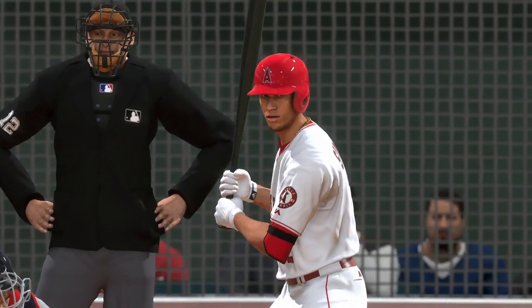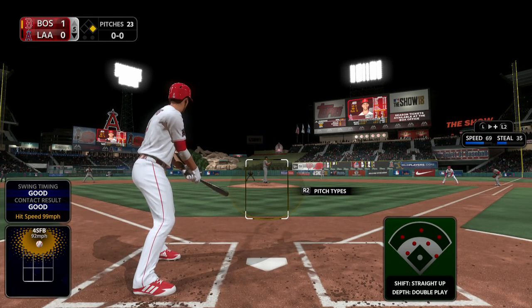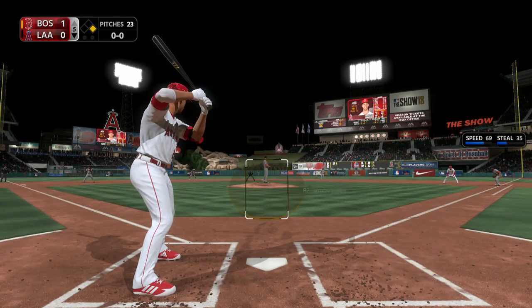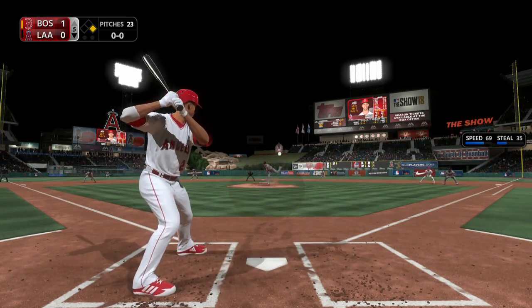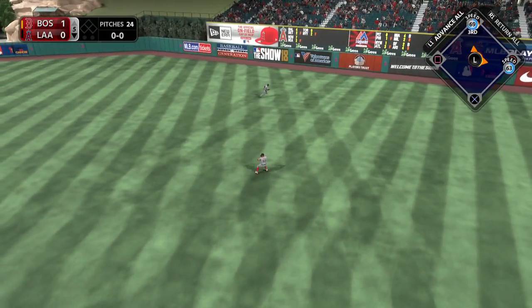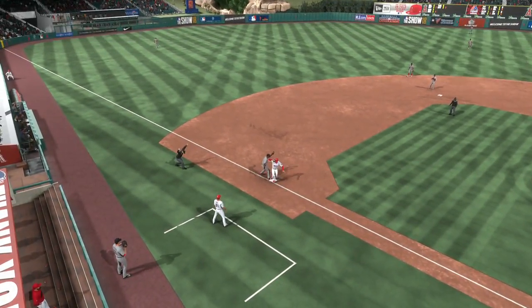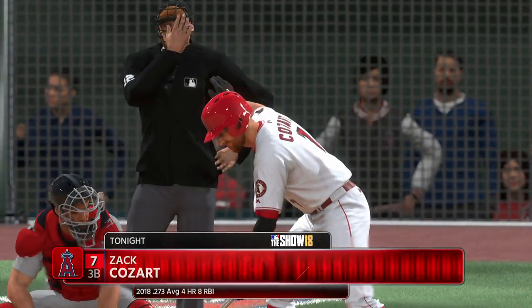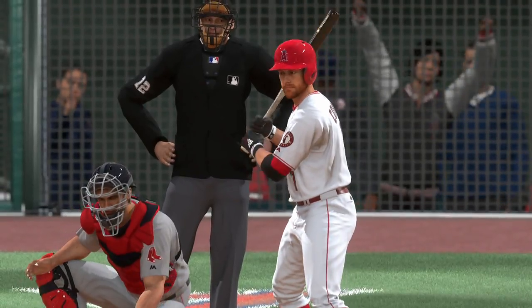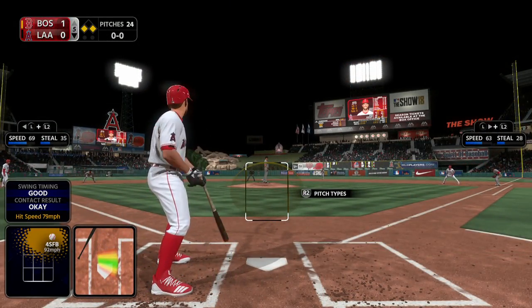Andrelton Simmons digs in — hit it hard but lined out in his first at-bat. First offering on its way. Sinking line drive out to right center — and that's in there, base hit. The relay — and he is in there. So stepping in, Zach Cozart, as he's got a chance to tie this ball game up with that equalizing run just 90 feet away at third.